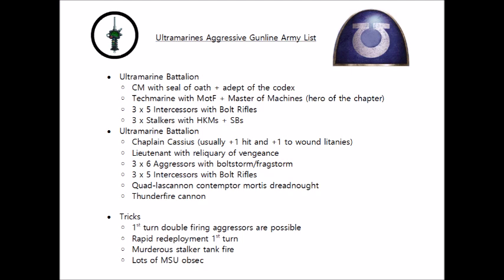The Stalkers all have Hunter Killer Missiles and Storm Bolters for a little bit of added firepower. The Chapter Master and Techmarine also have a storm bolter to net us another eight bolter shots, and the Chapter Master has a power fist to act as a powerful close combat deterrent should the enemy break through or deep strike nearby.